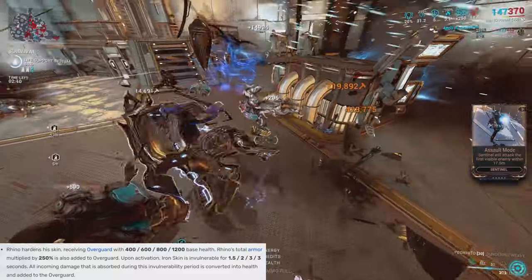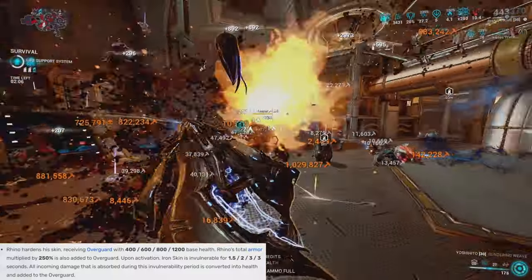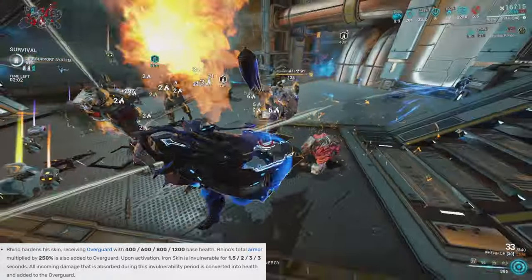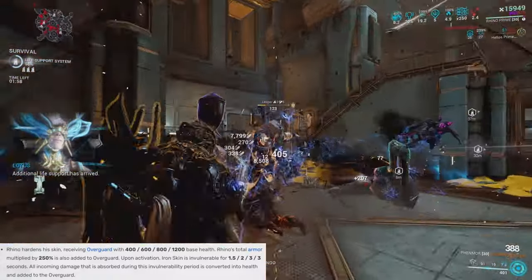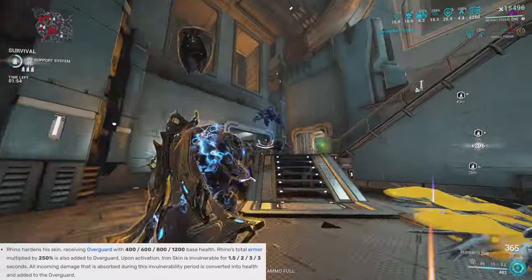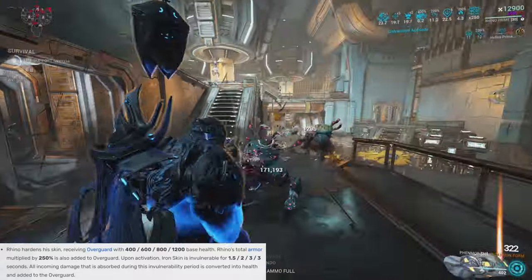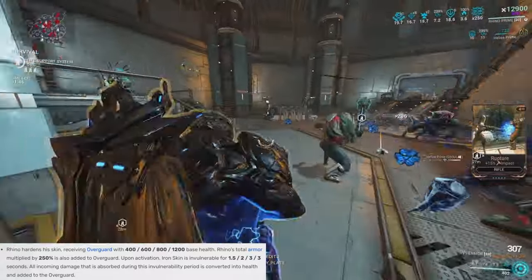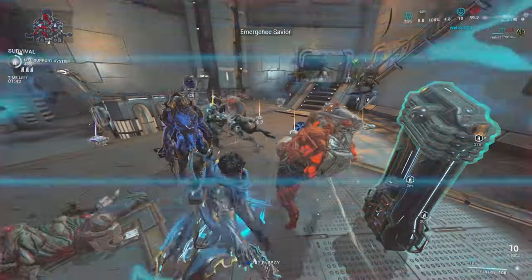The reason overguard is so powerful is because it grants additional health protection and knockdown immunity. Whenever you get attacked you lose overguard instead of health, and even if an enemy strips all your overguard, you can immediately reapply the buff. Essentially every time you lose your overguard you can spam this ability and get it back, which is a really good way to stay alive and face tank any damage.